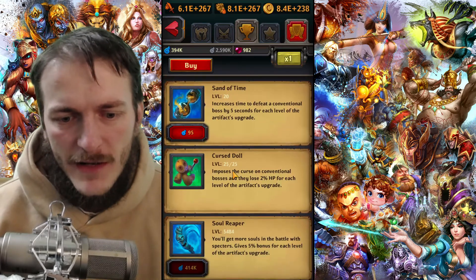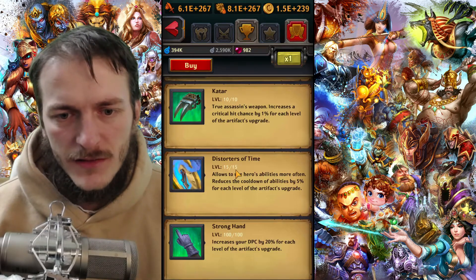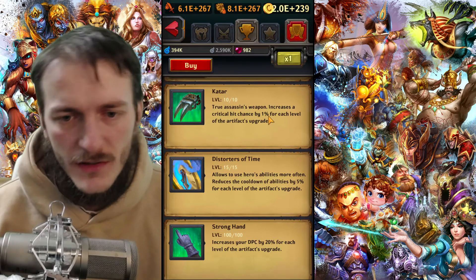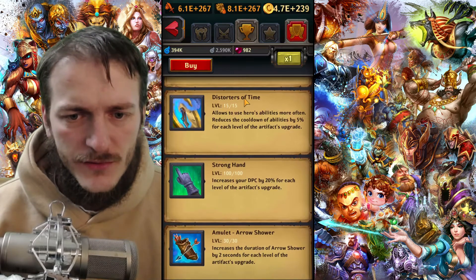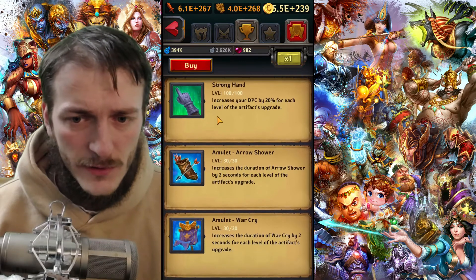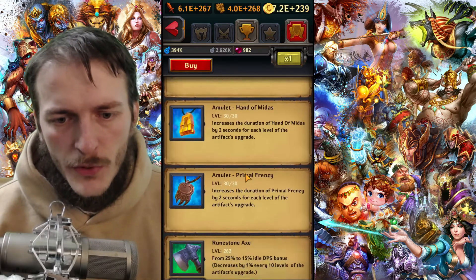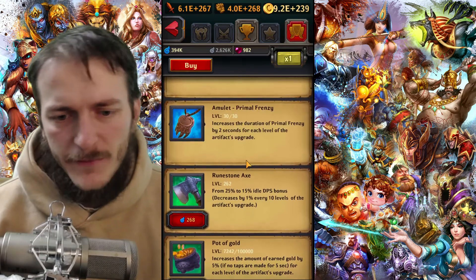Then you try some priority artifacts — for example Katar, because it increases critical hit chance, which is very important in PvP and will let you win battles easily. Also, reducing abilities is a good artifact. Skill artifacts — just level up all skill artifacts which you can up to level 30. That's a very good investment.